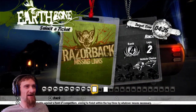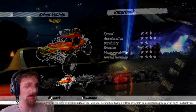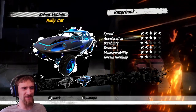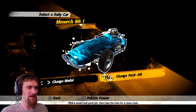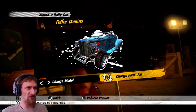First up is Razorback, Missing Links, with a buggy or a rally car. It took me some thought, but I think I'm actually going to use a rally car here, because I just want to go fast down that one very long downhill section — it's just so fun to do. But I want to use one I don't typically use to make it harder.